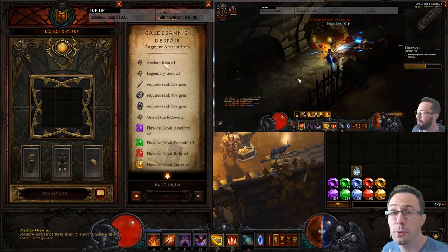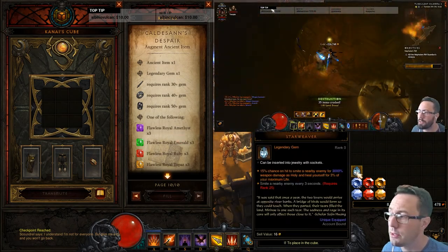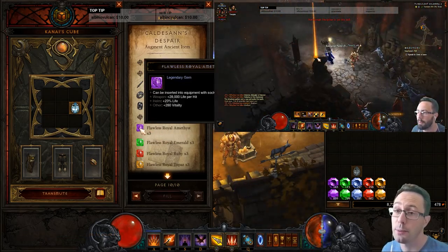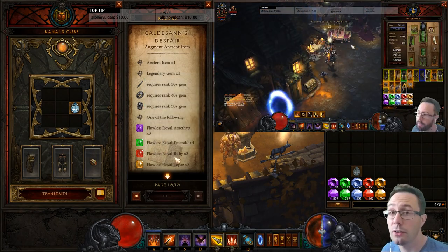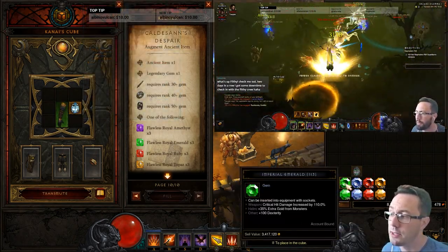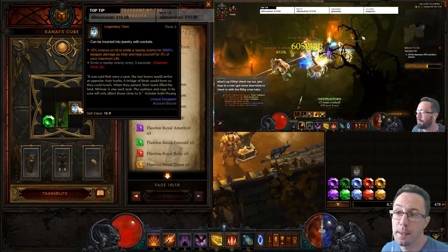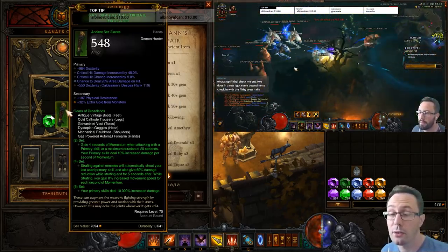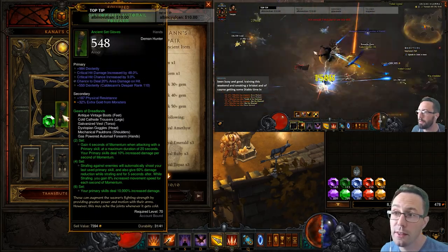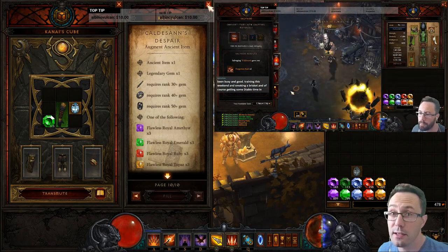It all revolves around cube recipe number 10 — Caldesann's Despair. It looks complicated but it's simple: you put a legendary gem in, then three flawless gems for whichever stat you want. For vitality use purple, dex use green, strength use red, and intelligence use yellow. You stick your gear piece in with the gem and the flawless gems, hit transmute, and it augments the gem onto the piece. The gem's level corresponds to the rank on the augment.